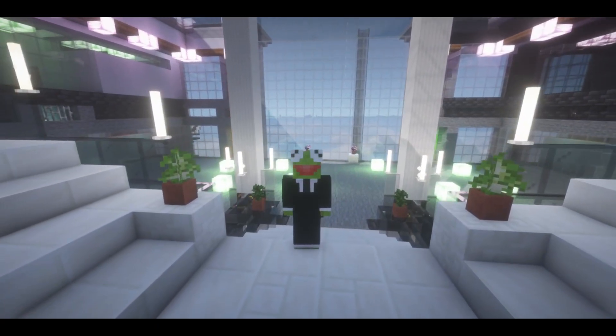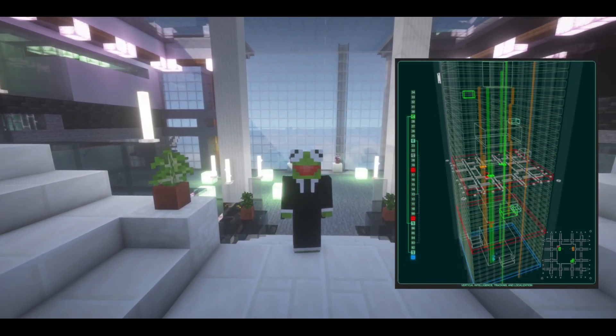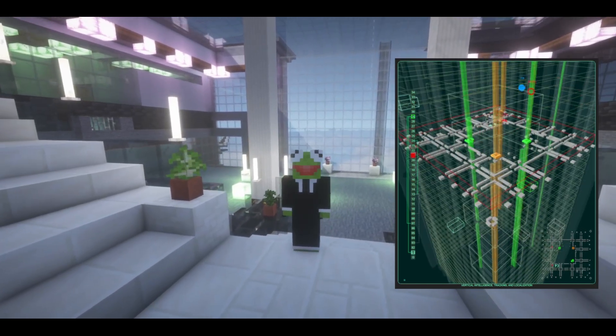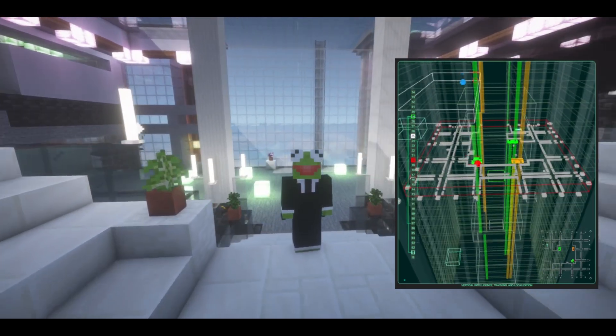Even though we play on a sprawling map, there is nowhere to hide, as every player is always visible on Vytol. Tower Haste is a fast-paced, action-packed tactical game, requiring careful planning, team play and on-your-feet thinking.